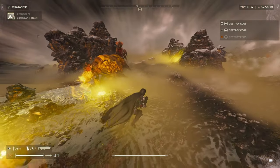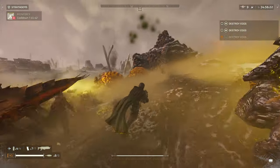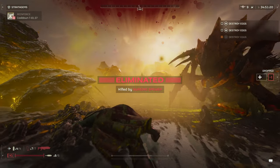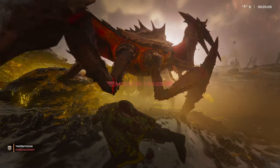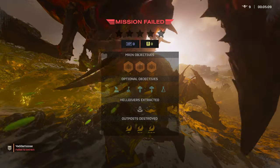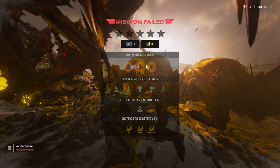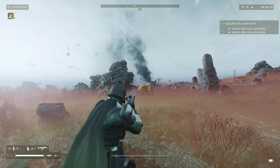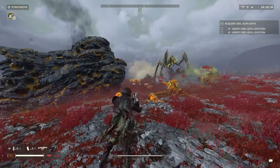These biospewers usually give you a lot of grief — they take a lot of shots and they're pretty tanky. Even up close they're pretty tanky; it took almost my entire magazine with the Breaker. Whereas the Scorcher is going to be a lot quicker. The Scorcher versus the biospewer is much quicker.